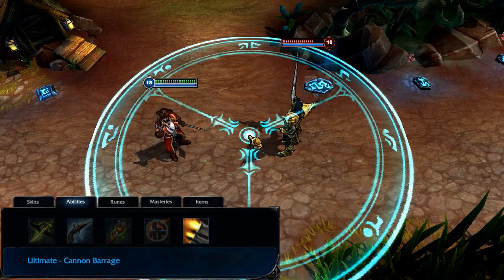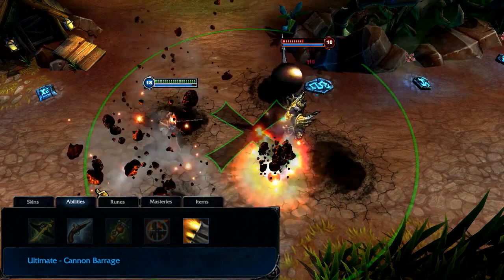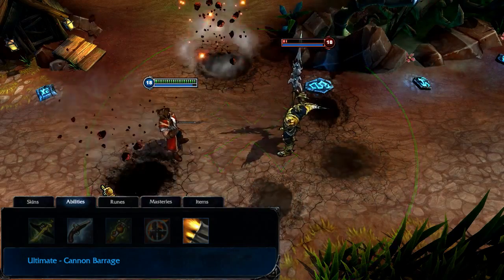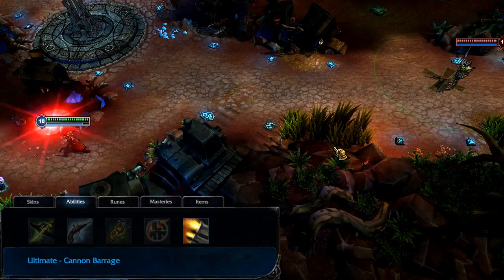Cannon Barrage marks an area on the map for a few seconds, slowing all enemies in the area and causing Cannon Balls to fall randomly in the area, damaging anything they strike. Cannon Barrage can be cast anywhere in the game, regardless of how close it is to Gangplank.